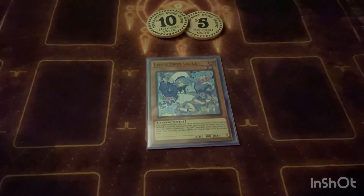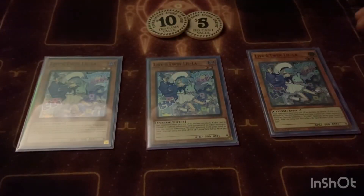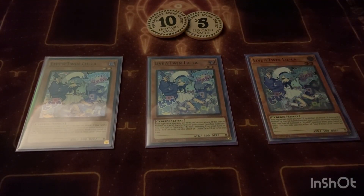We'll start with the Live Twin stuff first. We play three copies of Lila — basically one of your starters for the deck. You normal summon her and she switches out Kiss-a-Kill, or you can summon out Kiss-a-Kill Frost depending on what you want. Normally you would get Kiss-a-Kill Frost so that way you get it all set up for when she's in the graveyard.